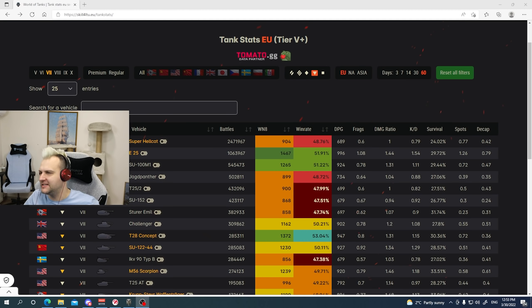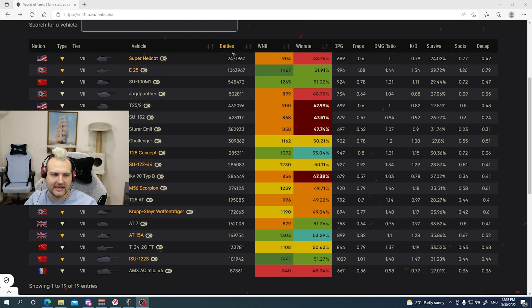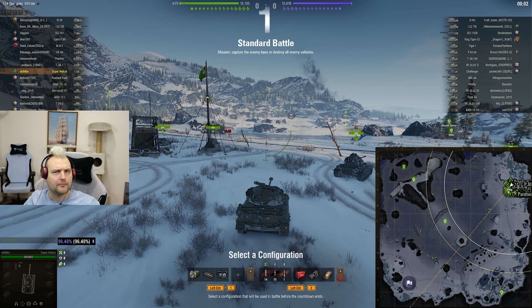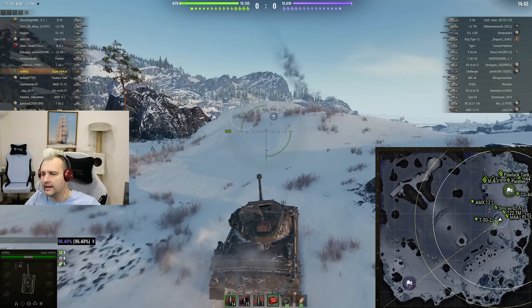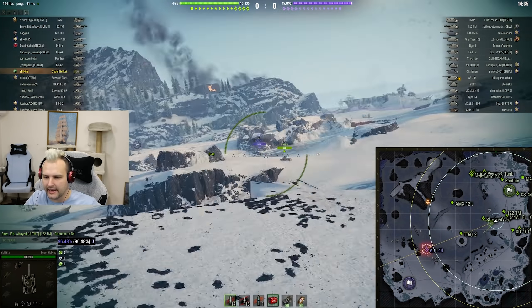Let's take a look at the most popular tier 7 tank destroyer. The Super Hellcat was played two and a half million times — absolutely insane compared to E25's 1,063,000 games and SU-101's 500,000. The Super Hellcat looks like the most loved tank in the community. This is a big surprise to me honestly — I expected maybe E25. But not everyone has E25; a lot of people have the Super Hellcat because it was given as a loyalty award for time in the game, once a year.